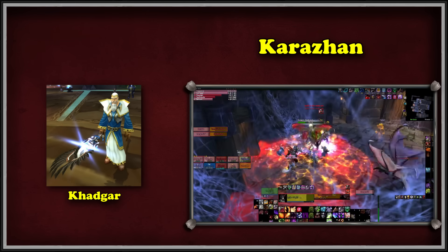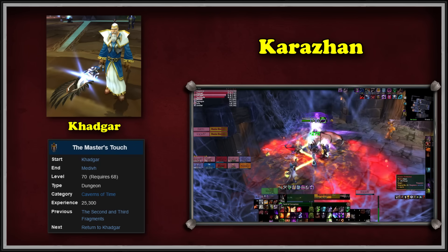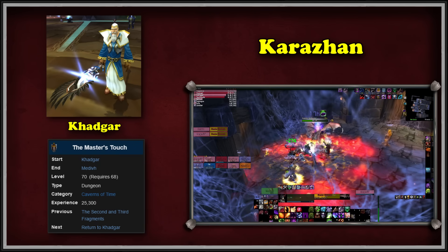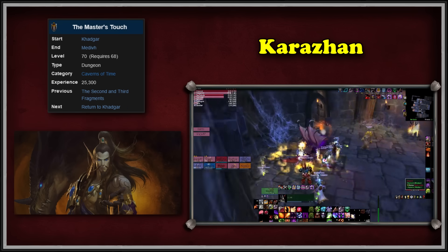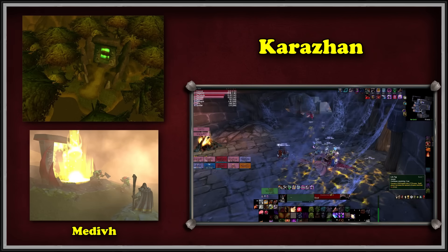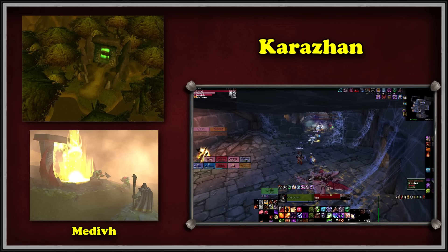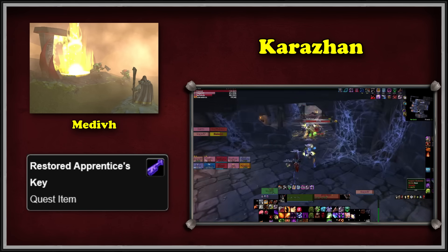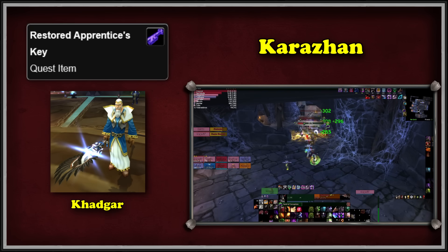But there's a catch — the key requires the master's touch, Medivh, but he's been dead for a while, and the last time we saw him was during the second Legion invasion. Luckily, our friends in the Bronze Dragonflight can help us go back in time and relive the opening of the Dark Portal, where we can find a past version of Medivh. After helping him open the Dark Portal and defending him from the Infinite Dragonflight, Medivh touches the restored Apprentice's Key with his magic, and after returning to Khadgar we obtain the Master's Key, which finally lets us enter Karazhan.